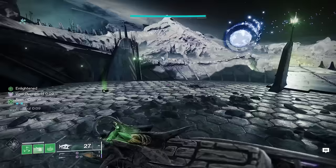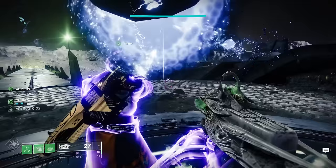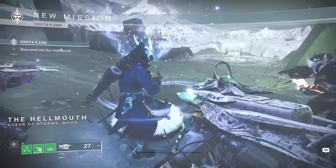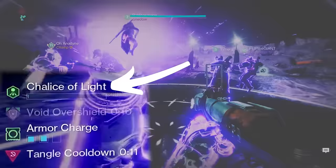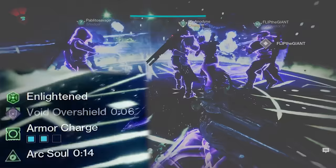Jumping right in, we have a very quick opening encounter that will introduce you to the main mechanic of the raid. You'll need to form a bridge into the hellmouth in order to fall down into the dark below. One person has to pick up this glowing ball of light, aka the chalice of light — this is your primary mechanic throughout the raid. The chalice of light will charge up automatically over time on your HUD, and when the charge meter is full, you'll have a brief window of time where one of your teammates will have to take the chalice from you or else you will die.